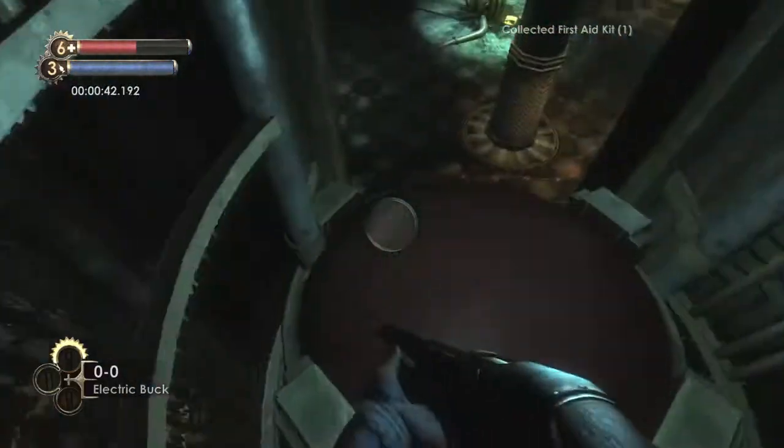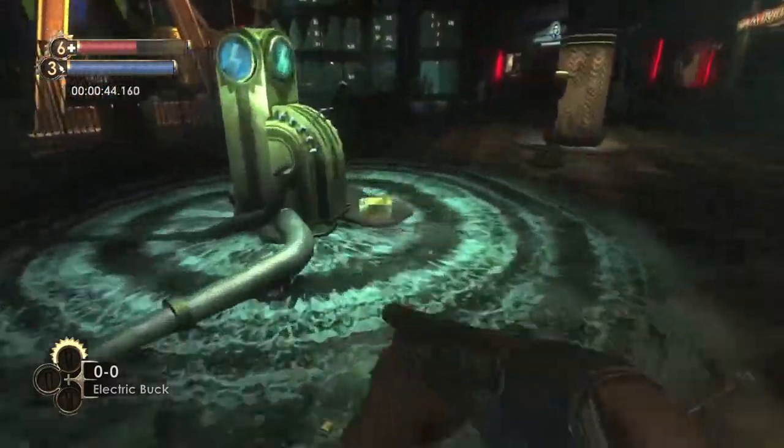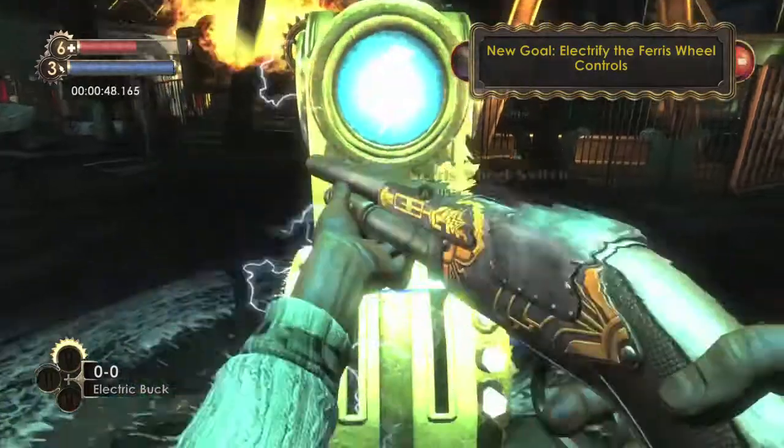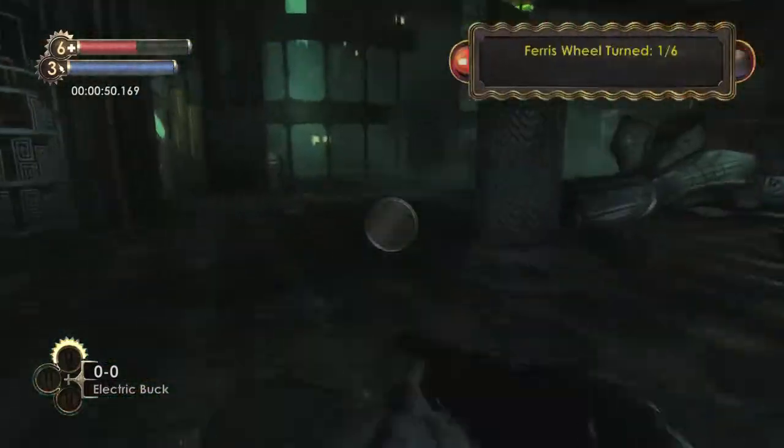Grab this first aid kit and then drop down to the elevator. Go over here, grab this electric ammo, load it into the gun, shoot the switch, and then hit A once it's all charged up.